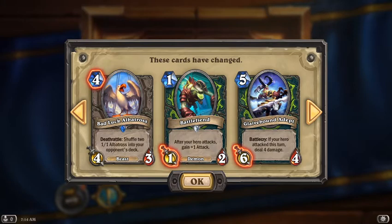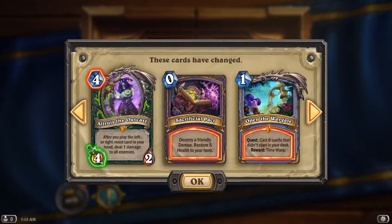Glaive Bound Adept is now 4 mana 7/4 instead of 5 mana 6/4. We've got Altruist Outcast — massive change — now it costs 4 mana instead of 3, and it got its attack increased from 3 to 4.